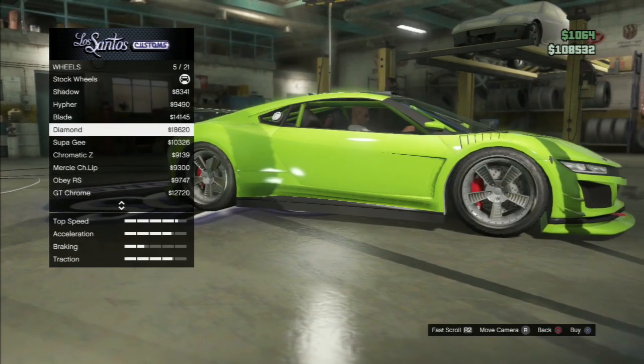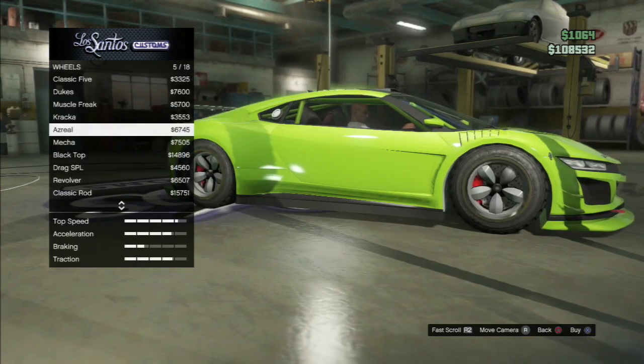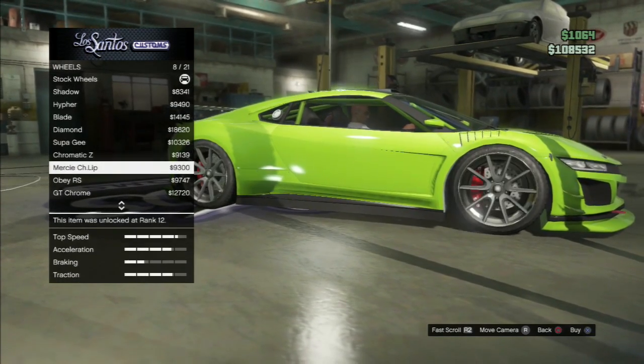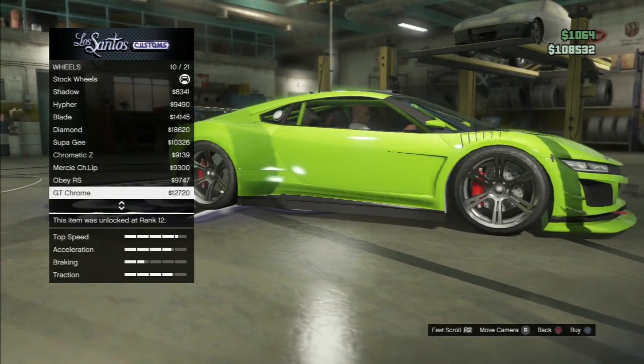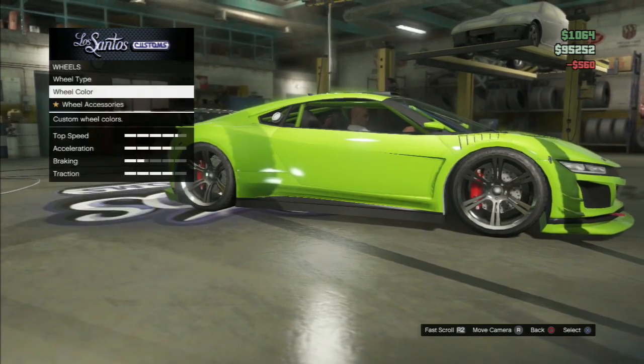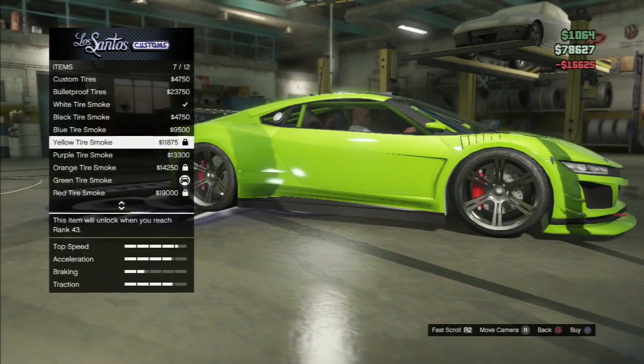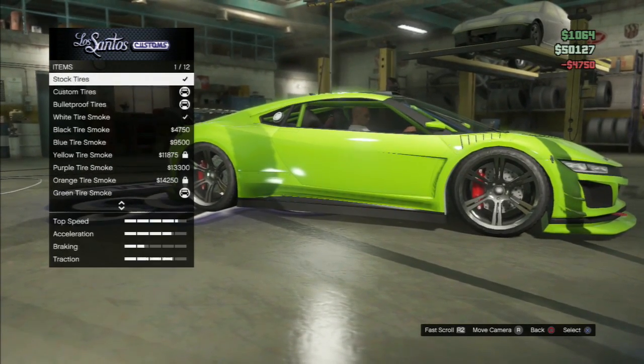For the wheels, I chose a high end. I did look at the tuner but went back to a high end. I went with the GT Chrome, and then I changed it to black. I did change it to lime green, but didn't have that unlocked, and it didn't look as good as the black anyway.